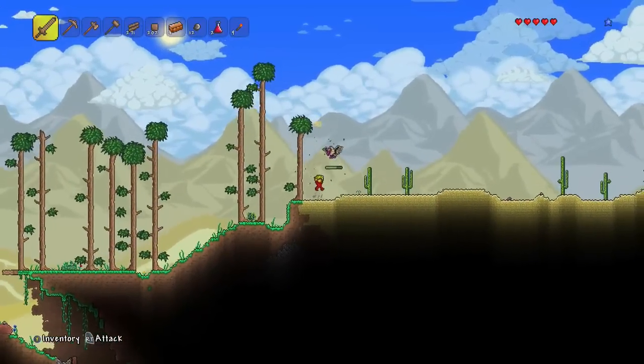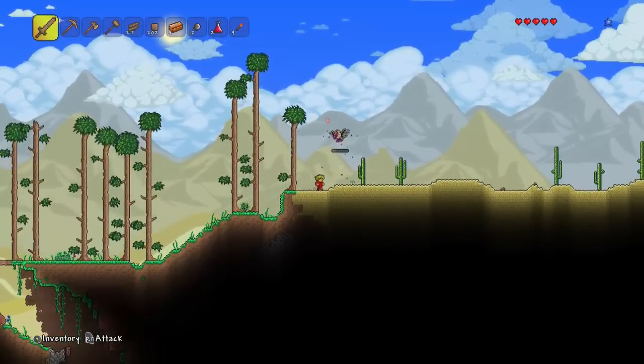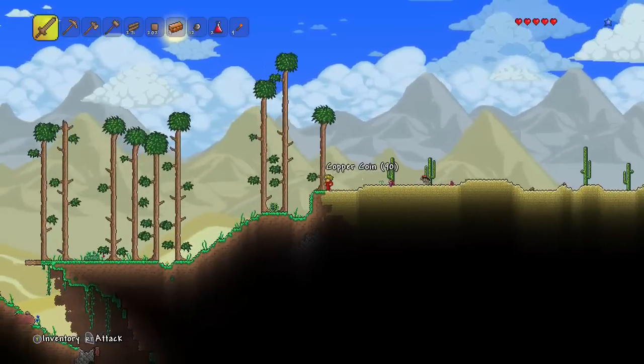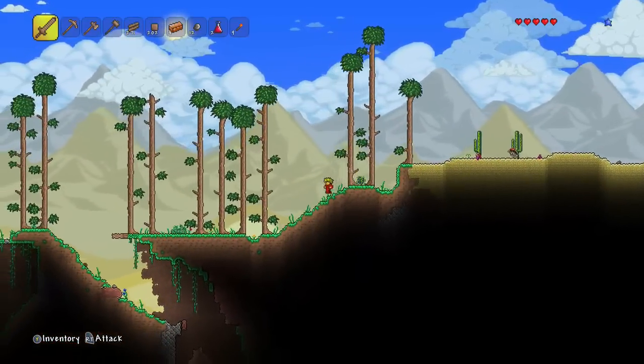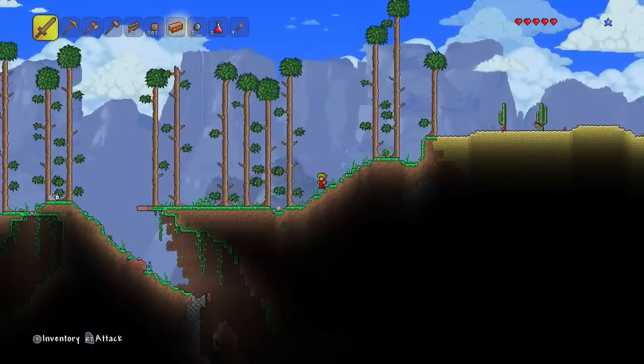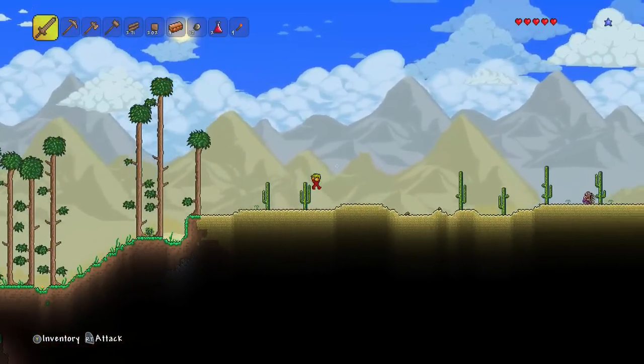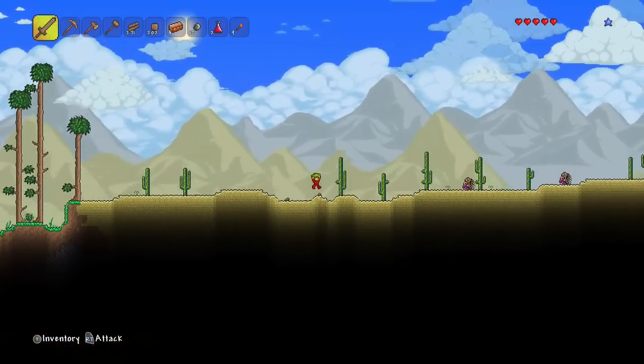This is a vulture, I believe. He's not too hard to kill - we should be able to take him on. Look at how the scenery changes at the background if I go out of the desert - we have nice little rocky mountains in the back and then jump straight into the desert and it just changes. We're going to be killing some of these vultures in the desert.